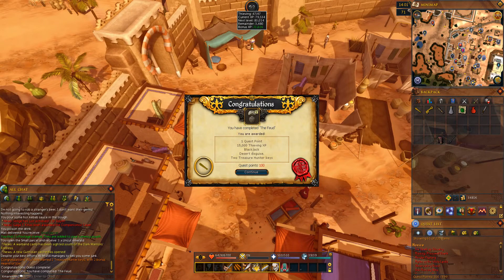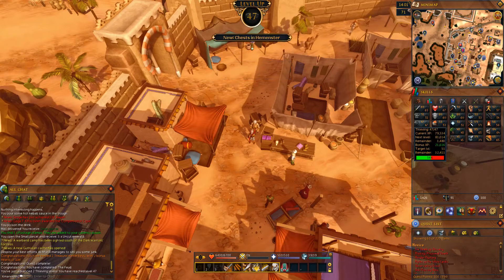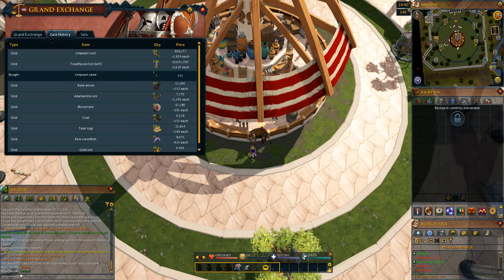15,000 Thieving XP and the ability to Blackjack specifically with the Caution Volunteers in the Thieves Guild means I'll have 51 Thieving in no time. I sold all of the stuff from earlier — the Toadflex potions and the Limpert Roots. Limpert Roots aren't the best money, but I think they're the best money you can get out of Flower Patches. I made just shy of 11 mil. I insta-sold everything; if I slow-sold it I probably could have made more, but I'd rather just insta-sell.